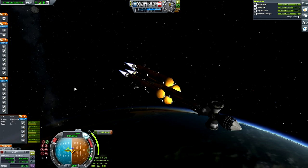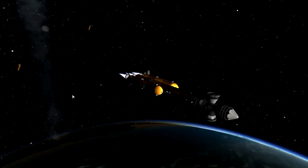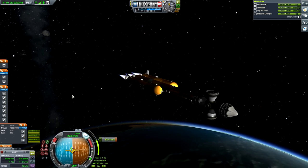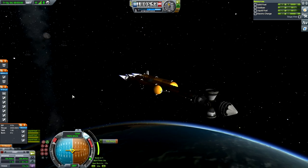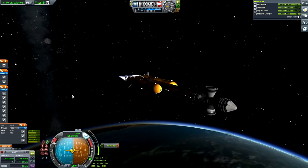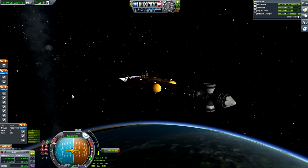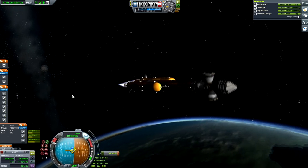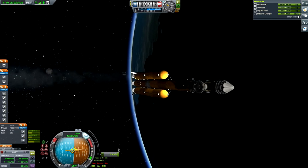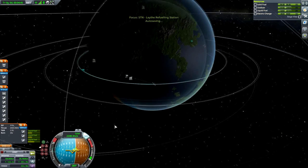Hitting the gas — and we will be separating our first stage of liquid boosters. Look at them flipping back — oh, this is a gorgeous shot! I might even use it for the episode thumbnail. A little bit of a burn and we will be able to circularize with about six and a half thousand meters per second remaining — that's fantastic. 50 meters per second to go — perfect. Circularized at 106 by 99 — I'll take it.